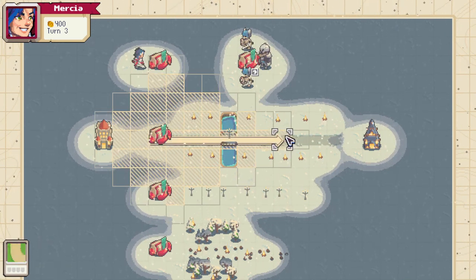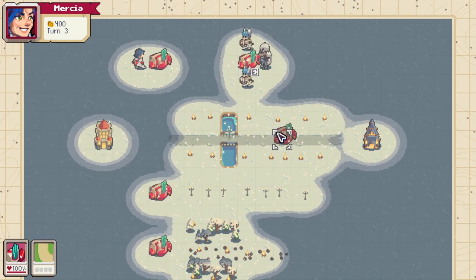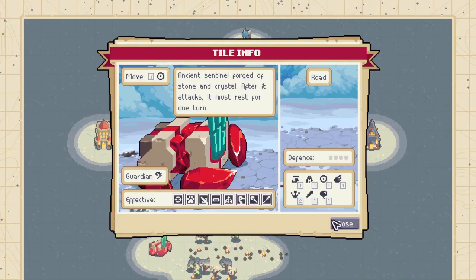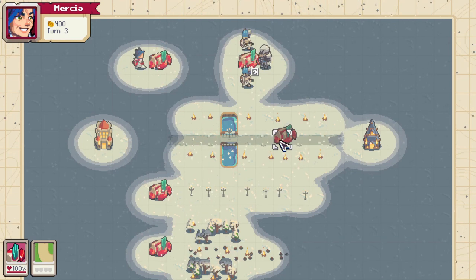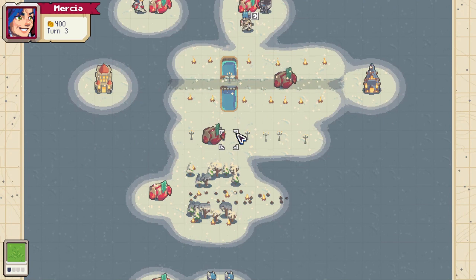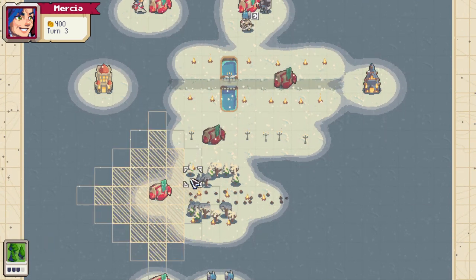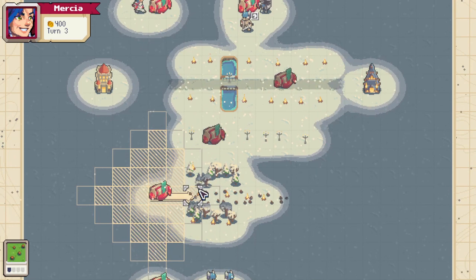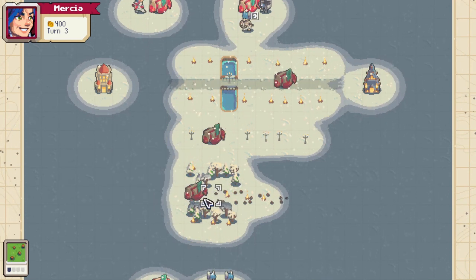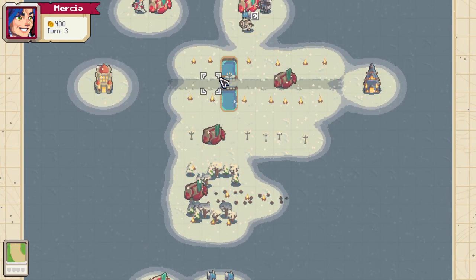The Guardian is a wheeled unit, meaning it is very happy to move very fast along road, with seven wheel speed, making it one of the fastest units in the game if there's road. However, if you put it on plains, it can only move three spaces, making it incredibly slow. And to make matters worse, it can't go through forests at all and will be super slowed by the new cut forest terrain. So it really needs those roads to zoom around.